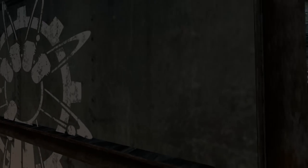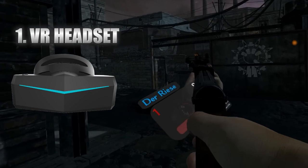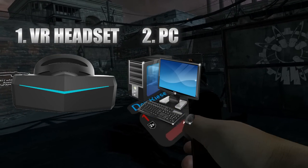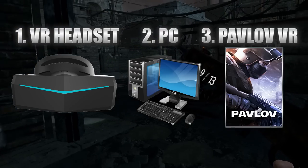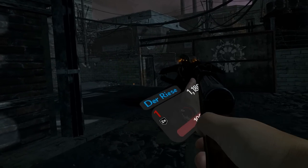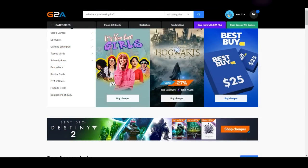There are three things you're going to need. The first is a VR headset — I'm going to show you the cheapest one that works really well with this. The second is a PC, but you don't need a monster PC; there are just some minimum requirements and I'll show you what those are. Finally, you need the game itself. It's called Pavlov VR, it's on Steam. It's also on PlayStation VR 2, but you're not going to get the zombie maps on that platform. The game is normally $25 on Steam, but if you go to a site like G2A you can find it less expensive.